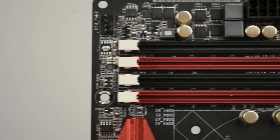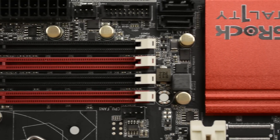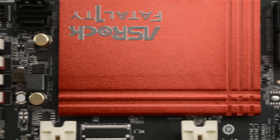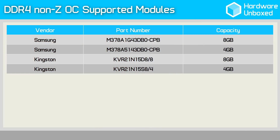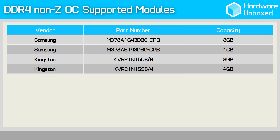An area where the Fatality B150 Gaming K4 doesn't fall short is in its memory support. To my knowledge, this is the only B150 motherboard that supports memory overclocking thanks to ASRock's new non-Z Skylake overclocking BIOS update. There are a few catches — primarily just 4 memory modules currently support this, so carrying over parts from a previous build is unlikely to work. Assuming you have the appropriate modules, you can run memory at 2800MHz, whereas all other B150 motherboards are limited to 2133MHz. This 30% increase in clock speed won't have a significant impact on performance, but it might help net an extra frame or two in games.